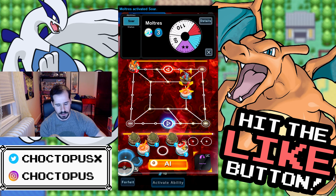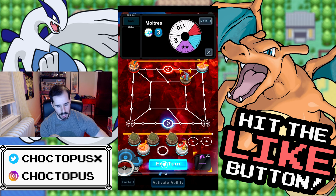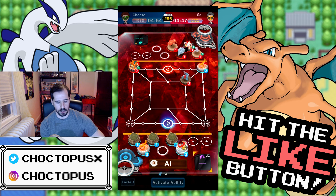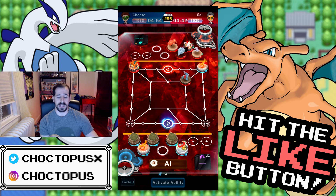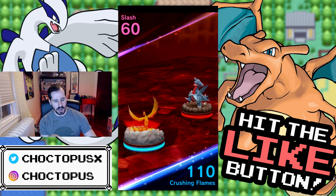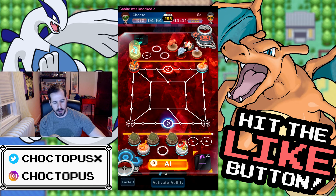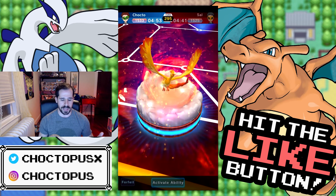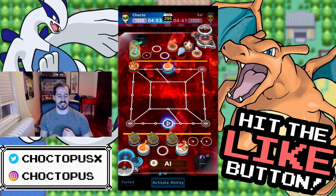Do you have a goal block? No, but you have a Hurdle Jump — doesn't matter though because I can fly over you. I feel like I've been matched up against bots here. We're gonna knock out this Gabite and just win the game right there. Look at that — we squeeze in another quick win before ending the video, going three-for-three with the double Moltres team.